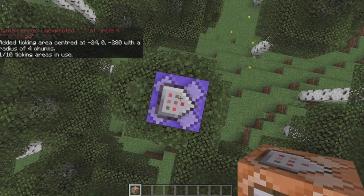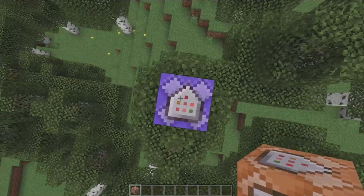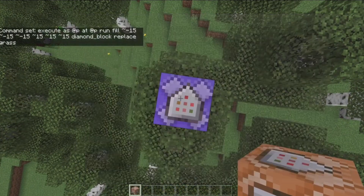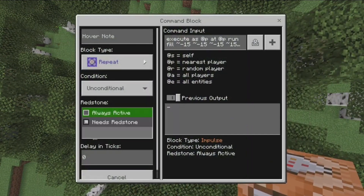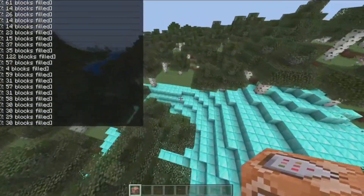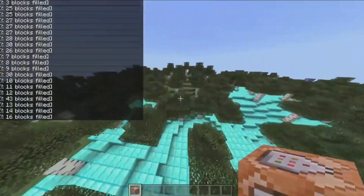Once you enter that you'll have a ticking area, and you're now free to enter the command into the command block — we've already done that. Set it to always active and now whenever you run around all the grass will be changed to diamond blocks.